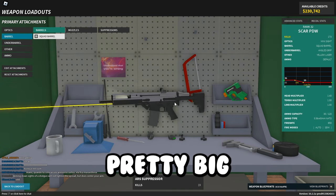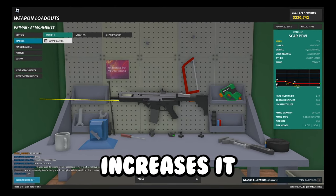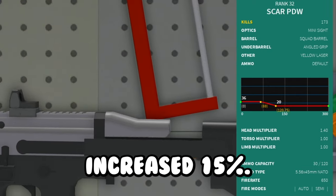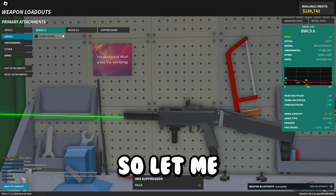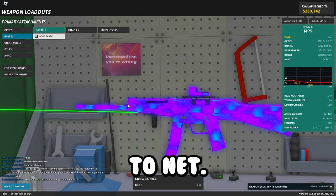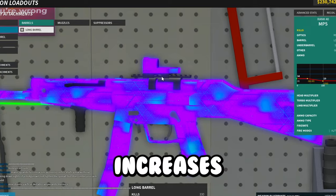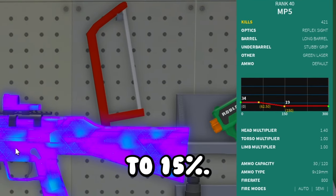The squad barrel got a pretty big buff — its close range buff increased to 15% from 5%, and the longer range one also increased to 15%. Long barrel on pistols and PDWs specifically got buffed heavily: the walk speed penalty decreased from negative 10% to negative 5%, range zero now increases close range by 25% when before it decreased by negative 20%, and range one got buffed from 10% to 15%.